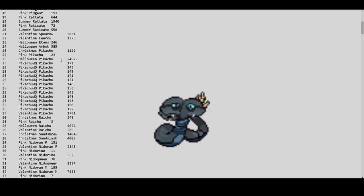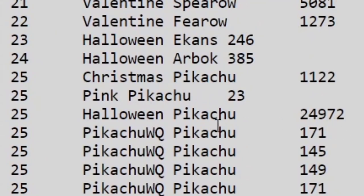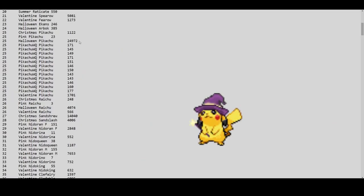Halloween Ekans has 246 caught so far, and Halloween Arbok 385. It took me 15 hours of continuous hunting just to get my first Halloween Ekans — insane for a tier-1 common. With 246 in about six days since October 25th, if around 600 were found in six days, that is a huge number. Halloween Pikachu has 25,000 — what?! 25,000 Halloween Pikachus!